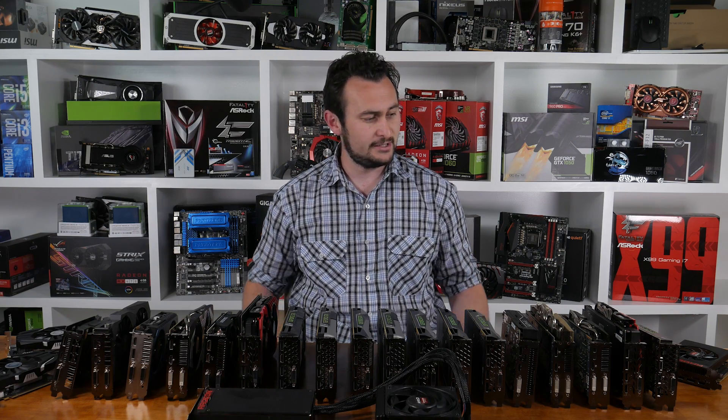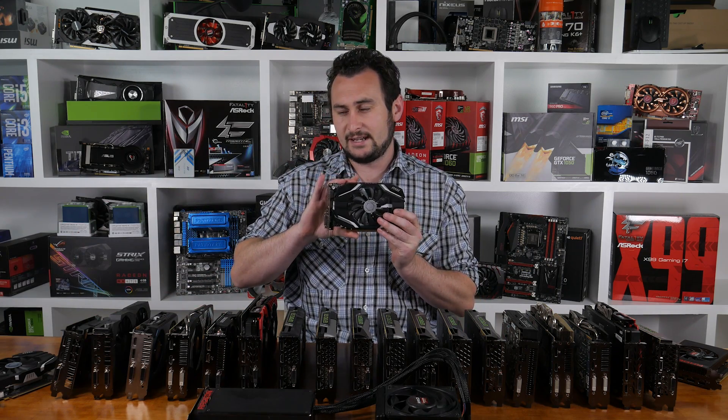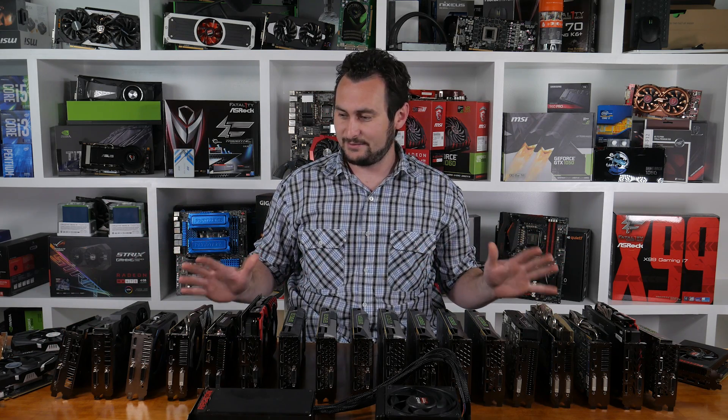Hey guys, welcome back. Today at Hardware Unboxed we're checking out Titanfall 2 performance with a nice selection of GPUs — 22 in total, including the new GTX 1050 and 1050 Ti graphics cards. I've stacked them all neatly here just to show you how many cards we've tested. But in case the testing doesn't turn out to be that exciting, let's just do an expensive domino effect.